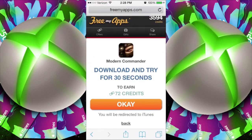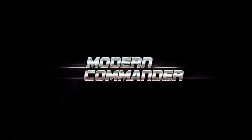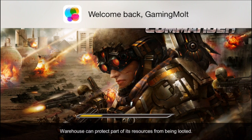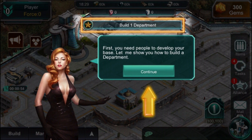So you click on any app, you go to it, you can see that it says download and try for 30 seconds, and I'll get 72 credits. Alright, so I'm downloading Modern Combat right here. We're just going to fast forward through this as it downloads. Click on it right there and jump into the gameplay. Now there's going to be 30 seconds or more of gameplay here live for you guys to see how quick it actually works.